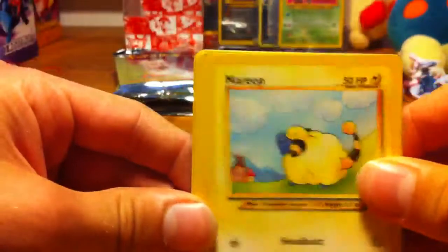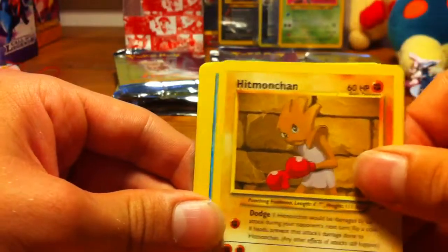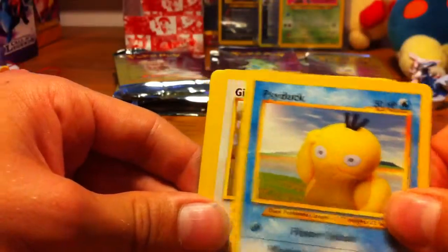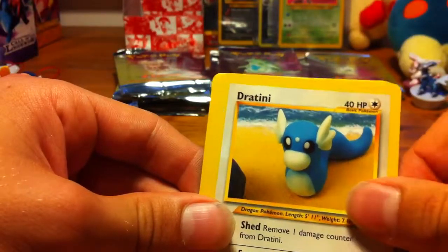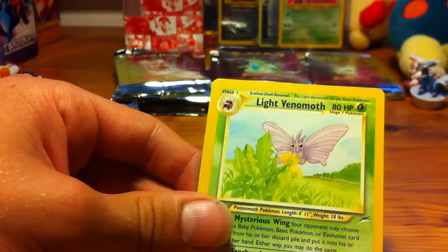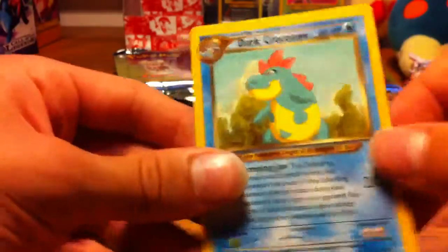We have a Mareep, a Phantump, a Hitmonchan — I don't like this card, it's a common and I don't like the artwork — a Psyduck, Girafarig, Vulpix, Ditto, Unknown X, Light Venomoth, Energy Stadium, and a Dark Croconaw.